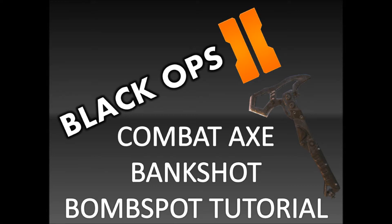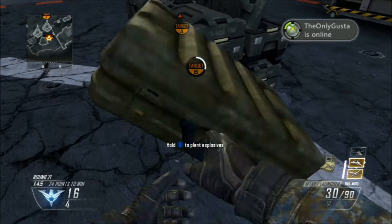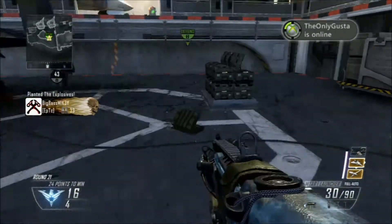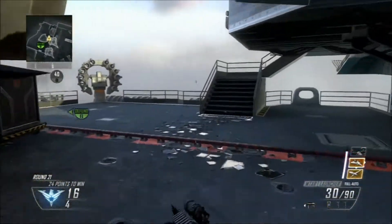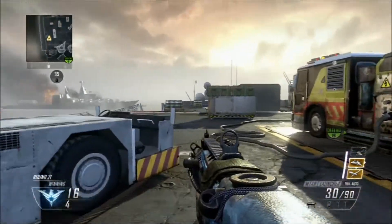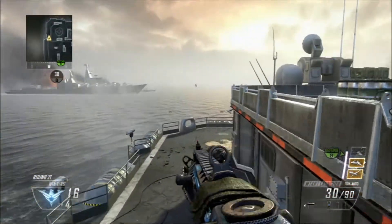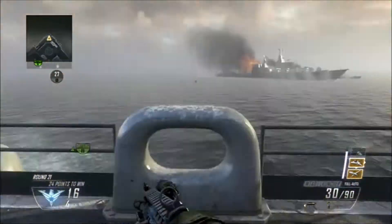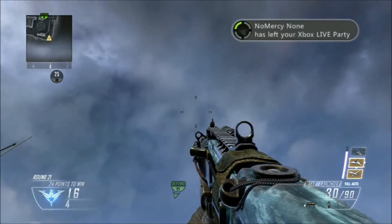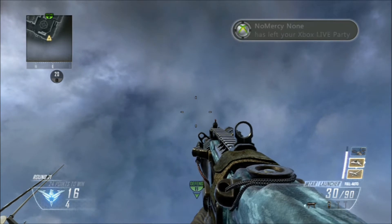What's up guys, Big Bass here bringing you my next combat axe bank shot bomb spot tutorial, today on Carrier. Starting off on the first bomb, we're going to go over to the B bomb. You're going to plant right here on the corner — try to get a little distance away. This one's a straight-up spot; it does bank but it's not like the other bank shots. Go back over here to the enemy spawn, push into the corner, aim straight up over B, and chuck your combat axe.